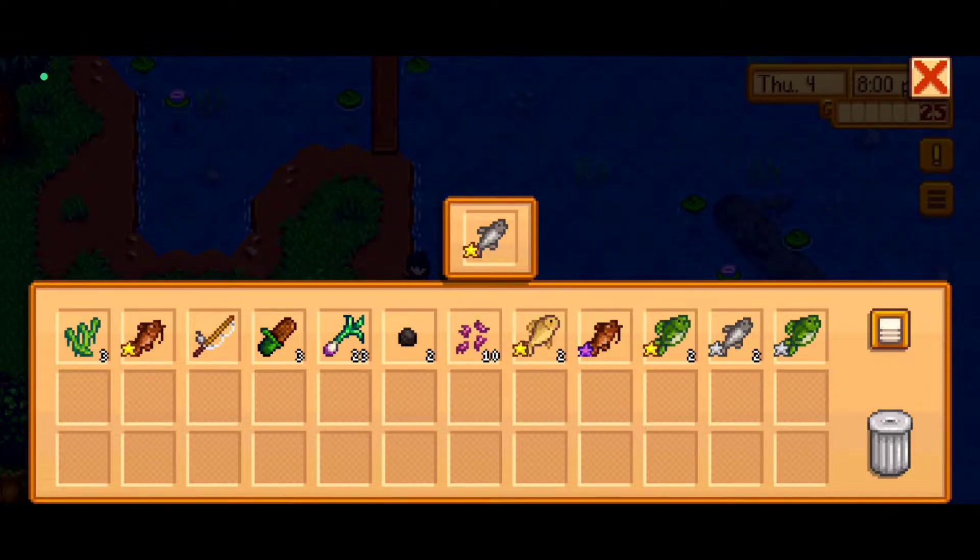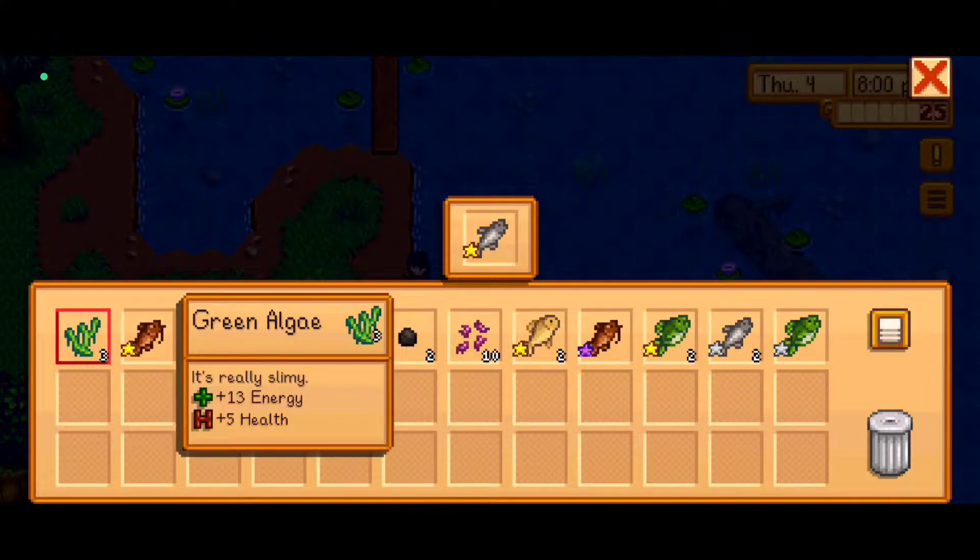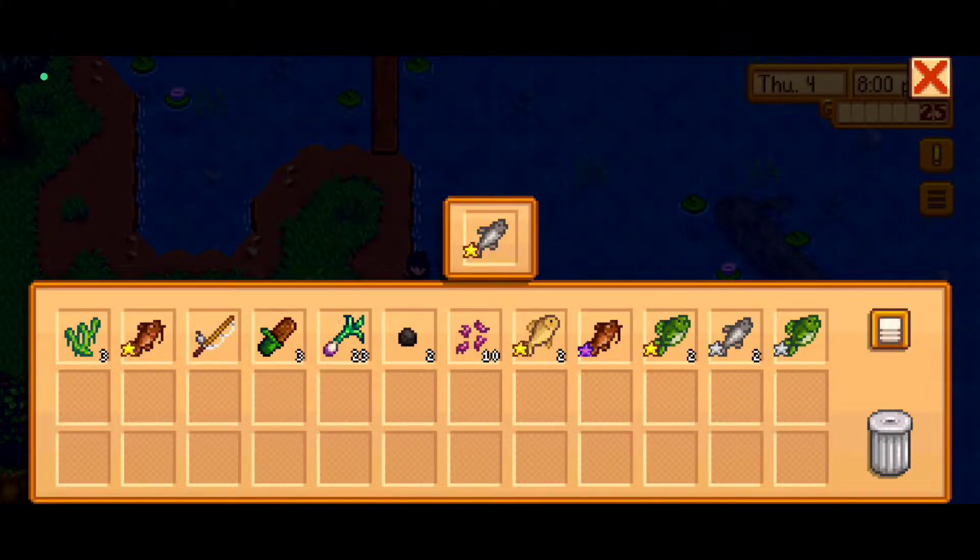It's decision time - what do we throw out? The bait is valuable so we'll discard the green algae instead - I should have eaten them earlier, that's my bad. We don't have any inventory space left so let's head back home. Also let's say hi to Sebastian - but don't give him a spring onion.